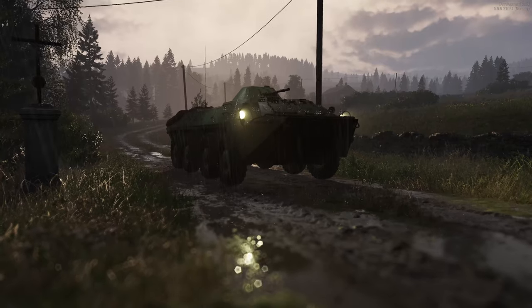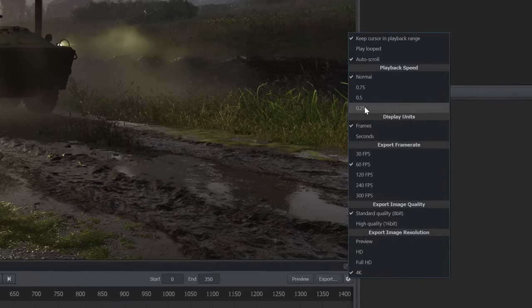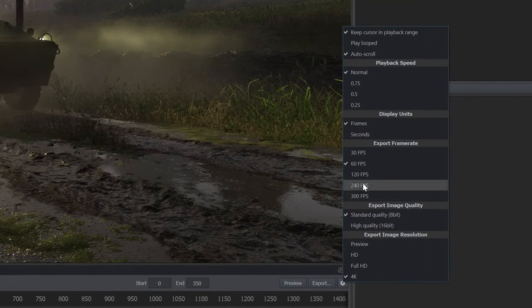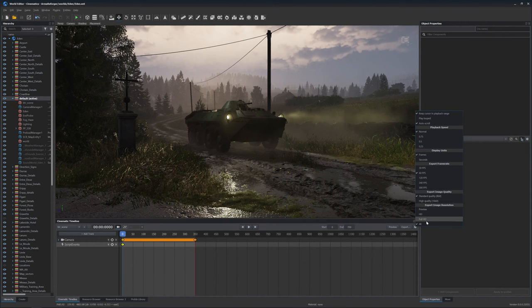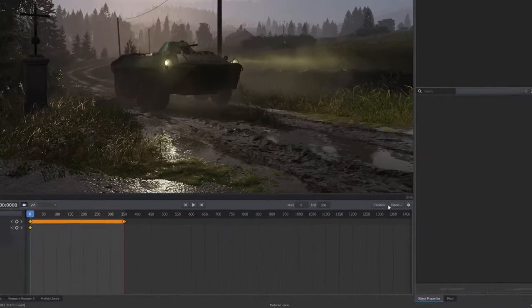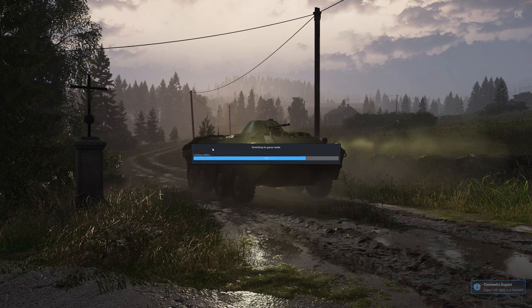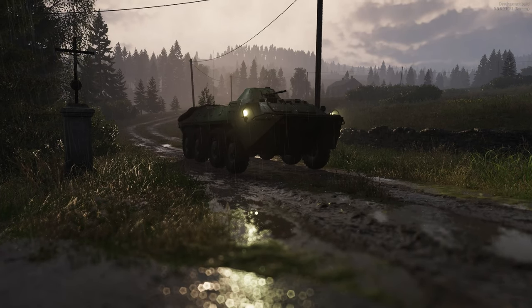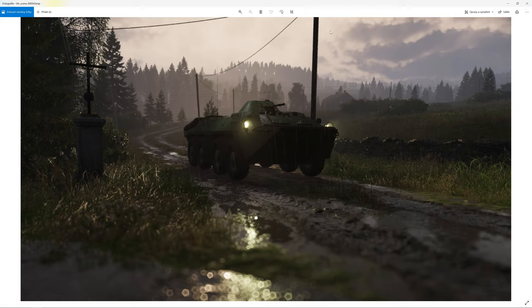Now maybe this is the time to show you some export settings. You can change speed and export frame rates, so you can create some beautiful slow-mos. You can change to 16-bit so you can color-grade it afterward. And then you just press the export button and it starts shooting the sequence of images onto your disk. When we open the folder, there is a perfect image sequence.